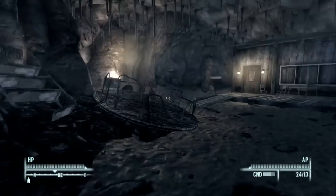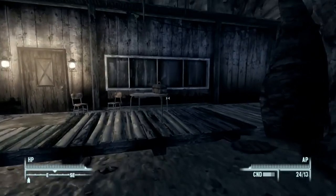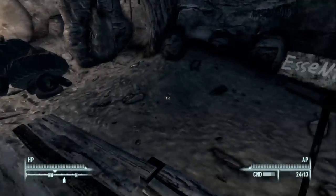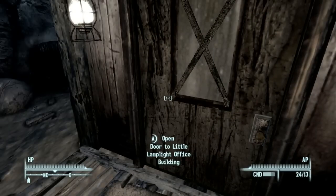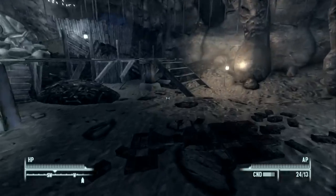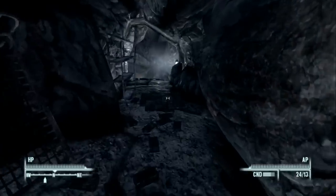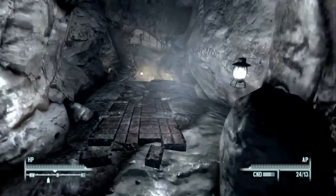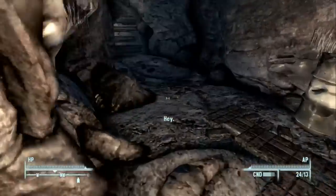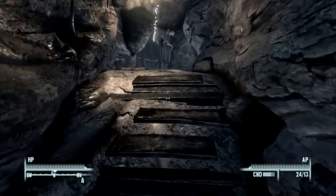We still haven't been inside Little Lamplight and seen it, so that's what we're doing in this part of the episode. We'll finish this main quest section and maybe do something else after. Let's head into the main Lamplight — it's pretty cool and it's run entirely by kids, which is kind of interesting.